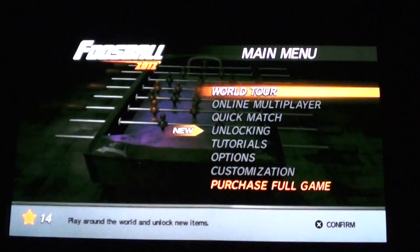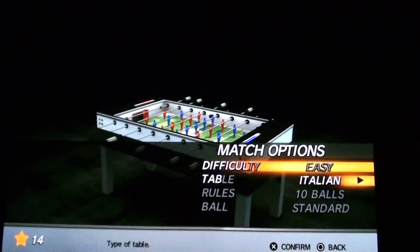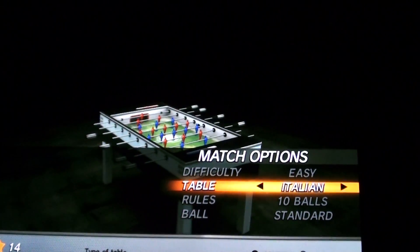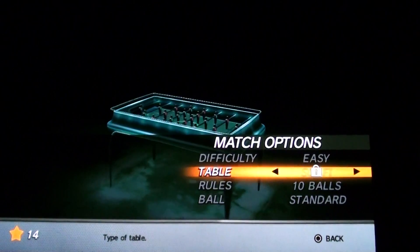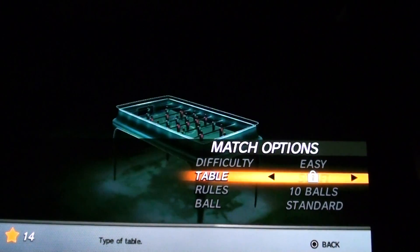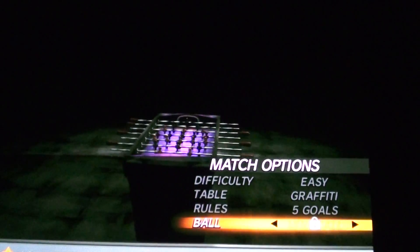It'll save the things that you have there. Online — I told you I do not have that. Quick Match is basically a quick match — you just do your settings here. I don't have any other difficulties so I have to do it on easy. You can do different tables; the graffiti one looks pretty cool. The old school retro one looks pretty good too, but I don't have those so we can't do it. I'll do graffiti, five goals, standard.